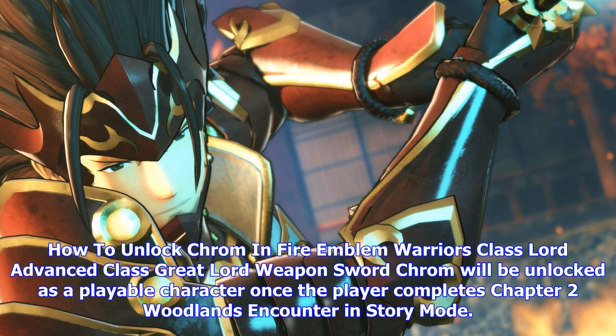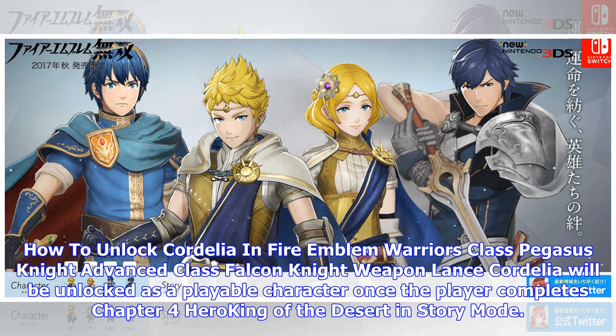How to unlock Elise in Fire Emblem Warriors — Class: Troubadour, Advanced Class: Strategist, Weapon: Magic. Elise will be unlocked as a playable character once the player completes Chapter 9: Norian Princess in story mode.